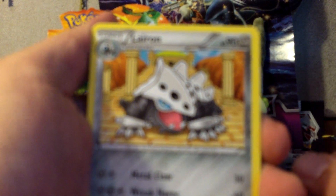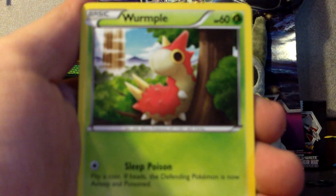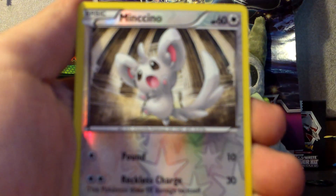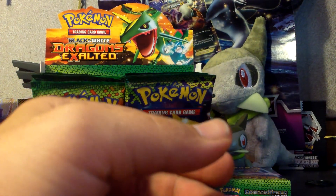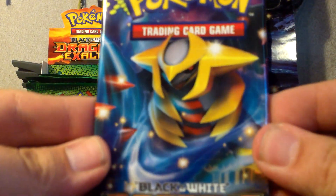Alright, I start this pack off with Lairon, Gabite, Rescue Scarf, Wurmple, Drifloon, Dino, Nosepass, Vulpix. My Reverse is a Minccino and my Rare is a Ninetales holo — so that's really cool. I'll put that Ninetales off to the side; that Ninetales is up for trade.